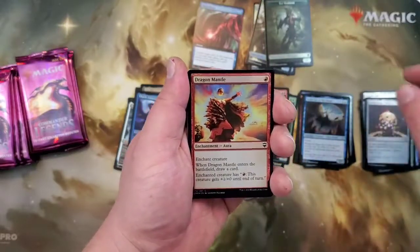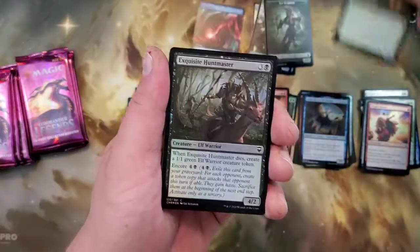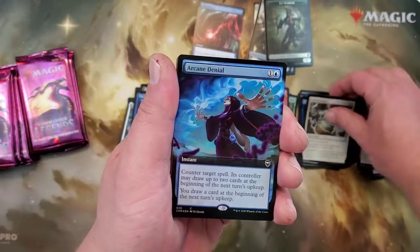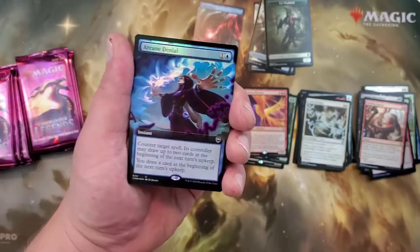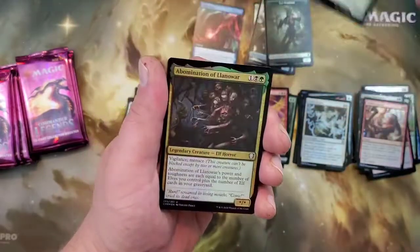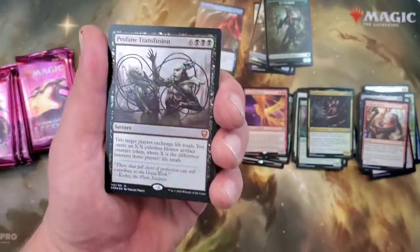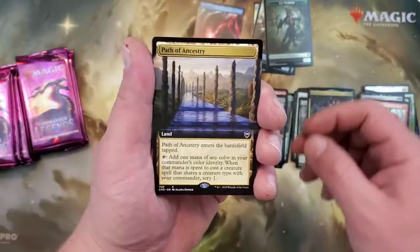Commander Sphere, Dragon Mantle, Elvish Visionary, Exquisite Huntmaster, Welding Sparks, Faith's Fetters. First Uncommon — ooh, here we go. Extended Art Arcane Denial — that is nice. Let's put that in the Extended Art pile. We got Pramikon, the Abomination of Llanowar, and a Foil Profane Transfusion — pretty good, kind of a cool card. We have an Extended Art Path of Ancestry and an Extended Art Court of Cunning.